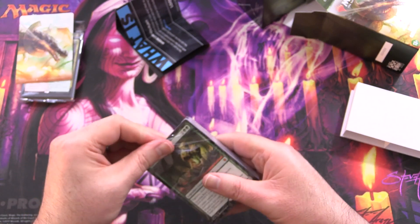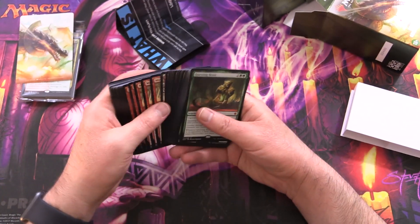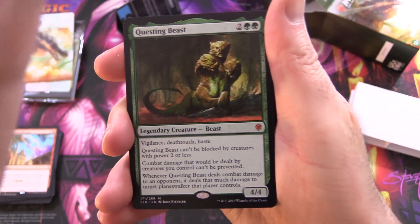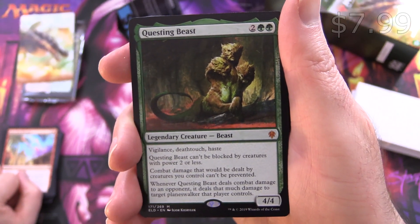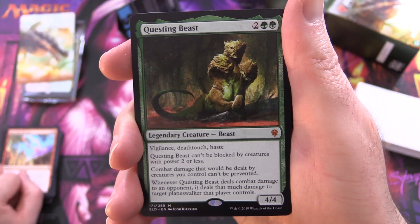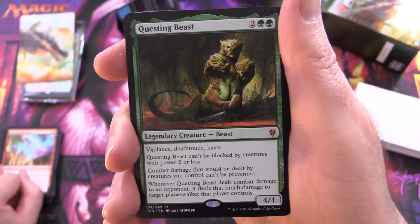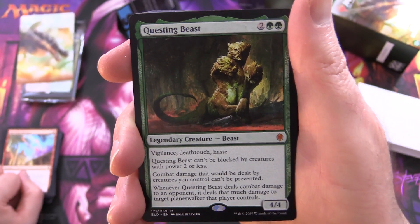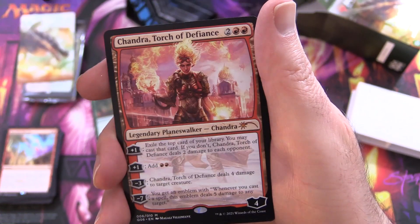We've got the Questing Beast - this is looking pretty promising. I remember when that was in standard, that was a lot of fun. Really game-changing card. It's a Mythic Legendary Creature Beast, 4/4 for 4. Has Vigilance, Deathtouch and Haste, and it can't be blocked by creatures with power 2 or less. Combat damage dealt by creatures you control can't be prevented. And whenever Questing Beast deals combat damage to an opponent, it deals that much damage to target Planeswalker that player controls - so it takes care of any Planeswalkers as well.